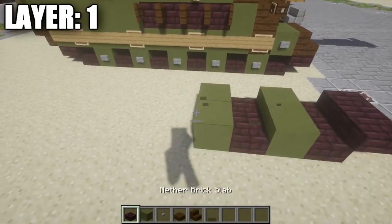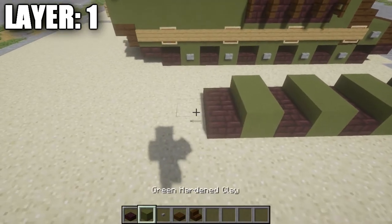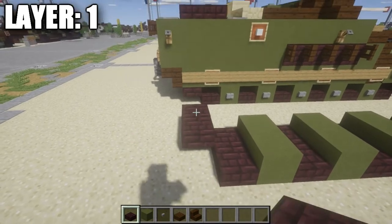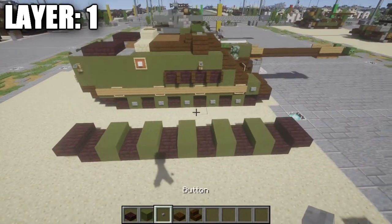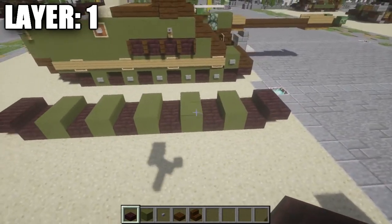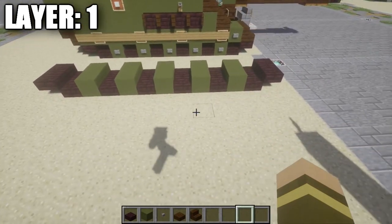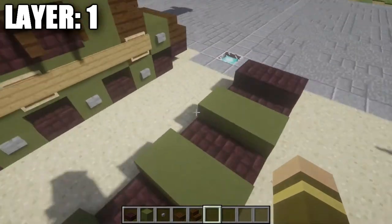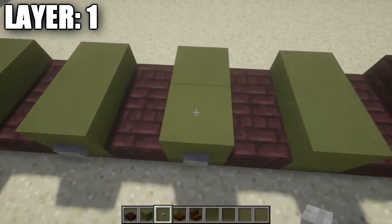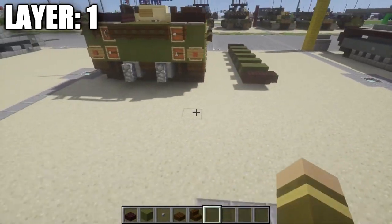We're going to repeat this pattern a few more times: netherbrick, green stained clay, netherbrick, green stained clay, netherbrick, green stained clay, netherbrick. After these two netherbrick half-slabs, we're going to place down two netherbrick top-slabs. Just to make sure you guys are on the right page — we want to have five rows of two of green stained clay representing five road wheels, all with spaces of netherbrick in between them, so you should get something that looks like this. Also, on the outsides of these rows of two, we're going to place down some stone buttons on the ends to make them look a little bit more like road wheels.